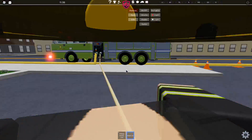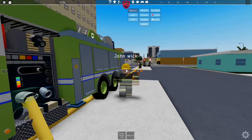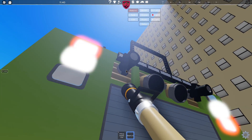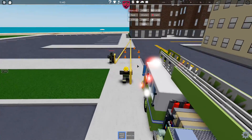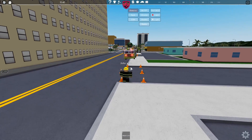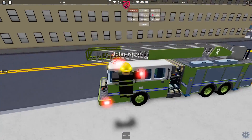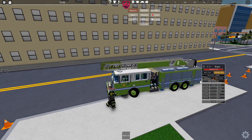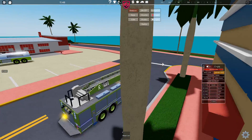Let's go ahead and clean up the attack line. There we go — attack line is back in there. I can't put it back up, it looks like. Let's go ahead and detach the supply line, click on that, and yeah, the fire is put out and the scene is getting cleaned up. Now let's just go back to the station and wait for another call. Now we're basically back at the station.